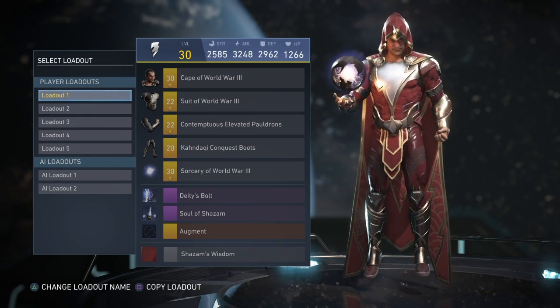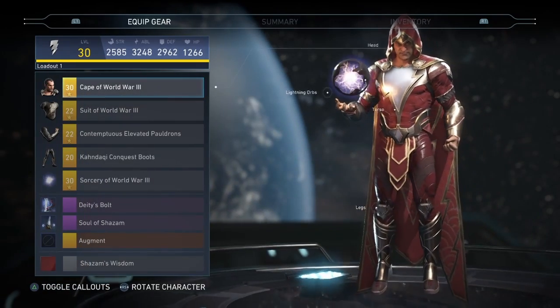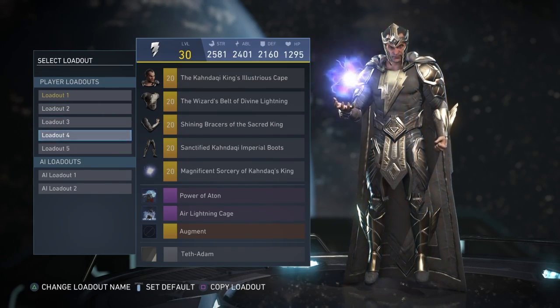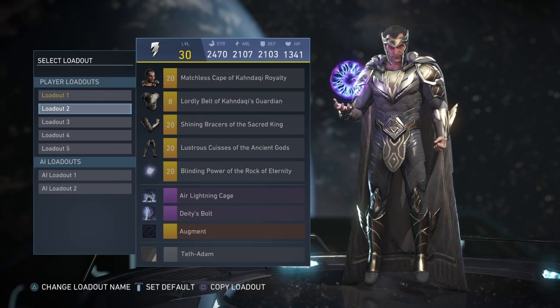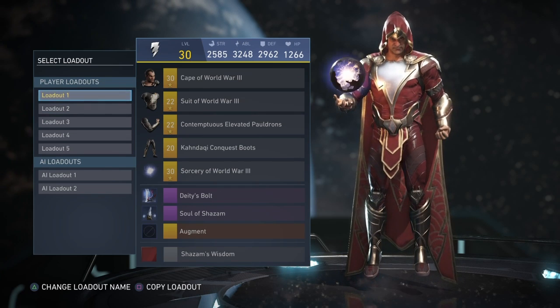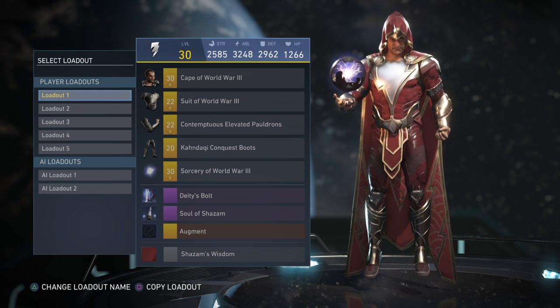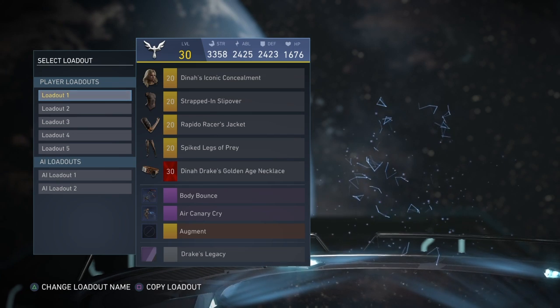For Black Adam, I don't really use him much, but this set right here — or at least part of it — is probably my favorite. I love the hood and the Shazam colors. I don't have much for him since I don't use him like that, but from the pieces I have so far I'm loving the World War Three set and I just love the hood.